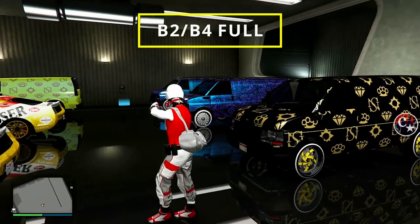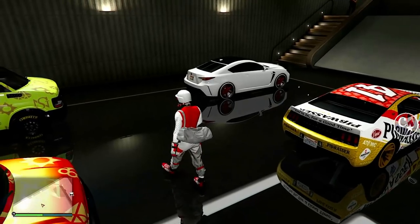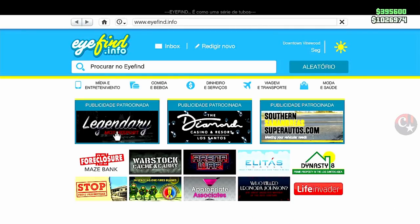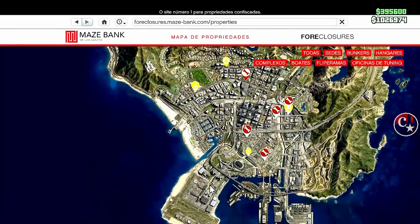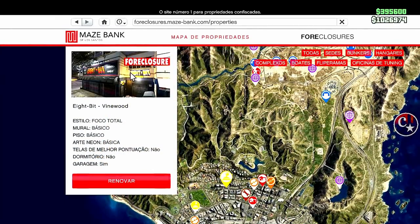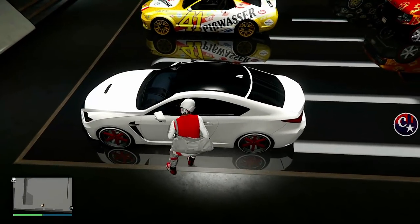B2 e B4 da boate têm que estar completamente cheias. Vai seguir a mesma coisa do outro glitch. A única coisa que vai mudar é que a gente vai necessitar somente de ter o fliperama. Não precisa ter bunker, não precisa ter escritório executivo — basta ter a boate e o fliperama.